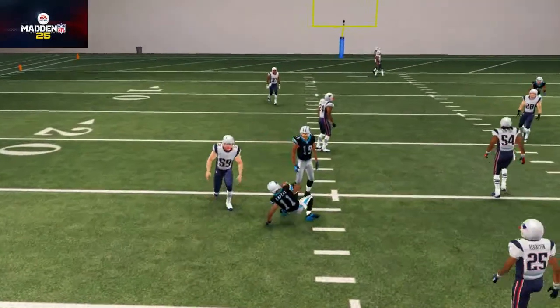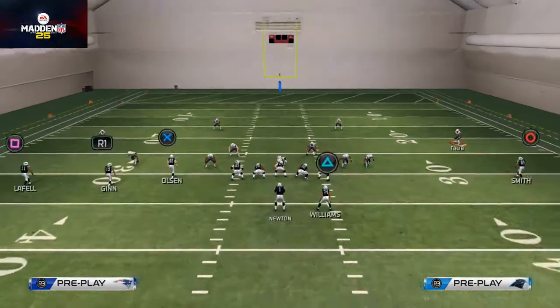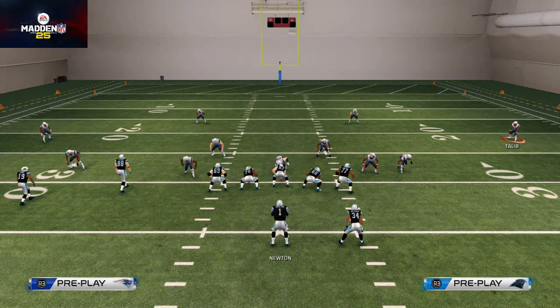A real quick recap before we get out of here. Slide protection is important because it allows you to pick up certain blitzes to certain sides. So if they're blitzing from the right side, you would want to slide it to the right. If they're blitzing from the left side, you would want to slide it to the left. If they're blitzing up the middle, you would want to slide it to pinch or aggressive.